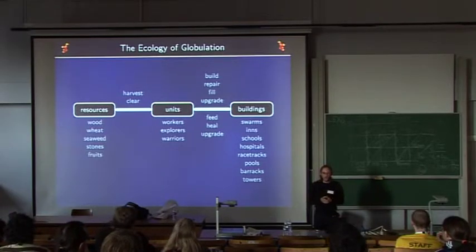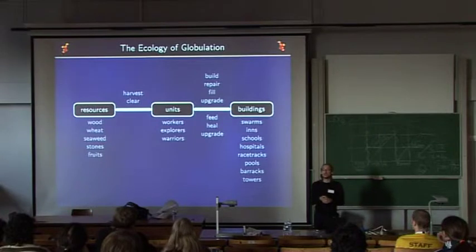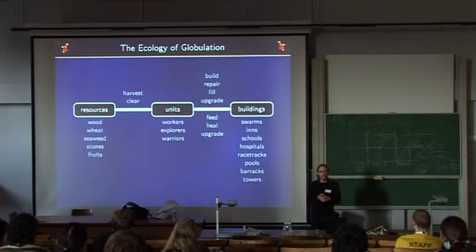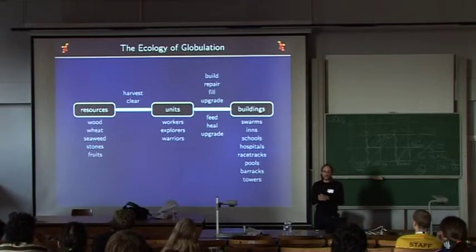This is the basis of the ecology of Globulation. There are three key elements: resources, units, and buildings. Resources are of different types: wood, used to build buildings; wheat, used to feed units — in Globulation, units have to eat, which gives interesting dynamics; seaweed, used to make advanced buildings such as schools; stones, a resource that never gets depleted, used for robust buildings like defense towers; and fruits, which give happiness to units. Units can harvest and also clear resources.